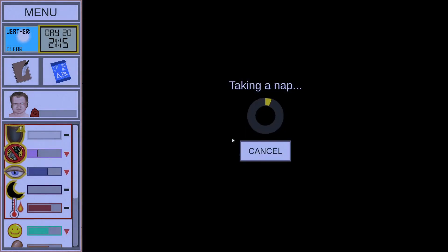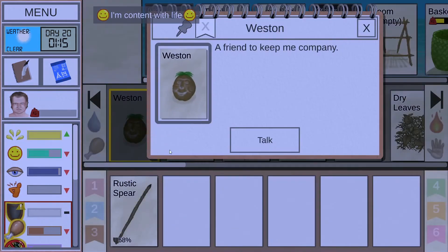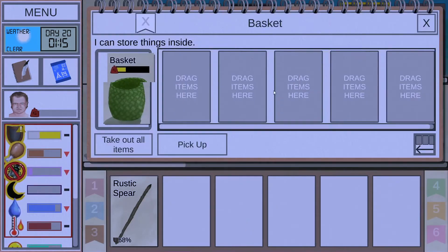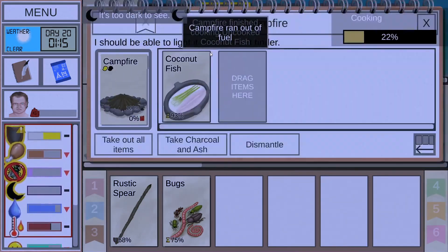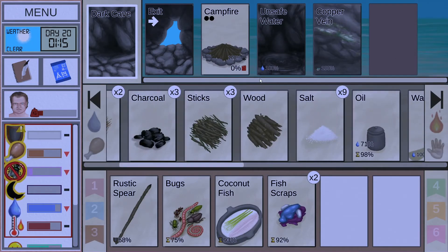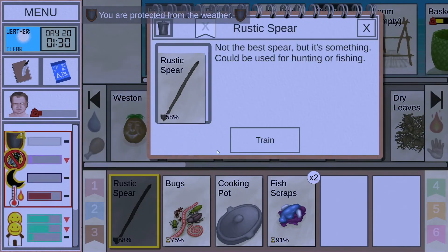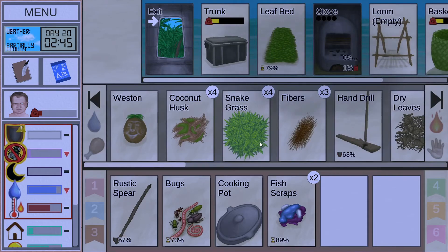We'll take the nap. I might not remember to speak to Winston or do my spear training. I always like to leave myself off with everything already set up so I don't have to remember what we've done or haven't done. Oh, and I didn't restock the fire. Let's grab the scraps, eat our dish, do our spear training, talk to Winston. And now we are set up.